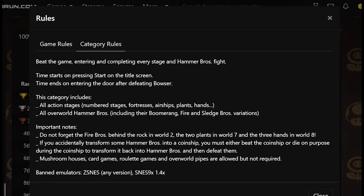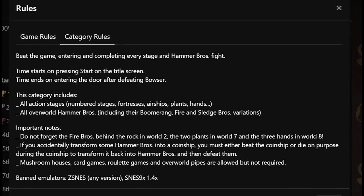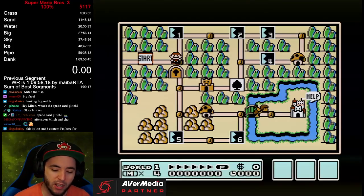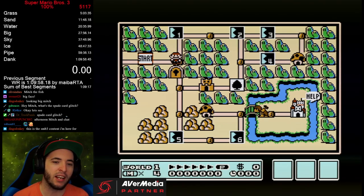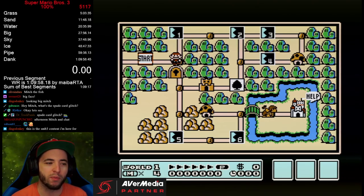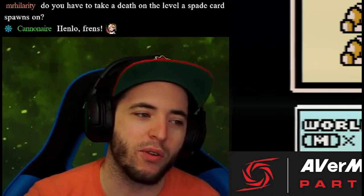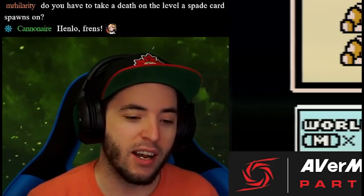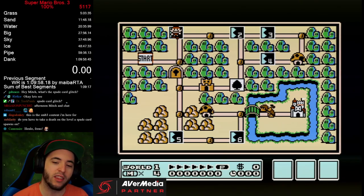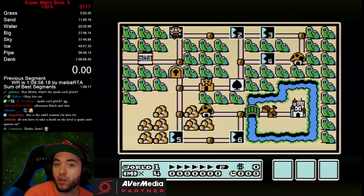The rules for 100% normally state that you have to enter and exit every level authentically, but there's been a lot of talk lately in the Mario 3 community. As long as we ban arbitrary code execution and wrong warps and stuff like that, if within the game's code it's marked as completed, that counts. 100% is essentially just complete everything, so we're going to theory test it — it may not even work.